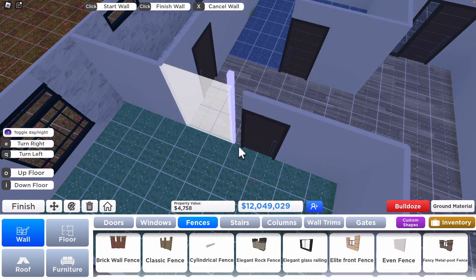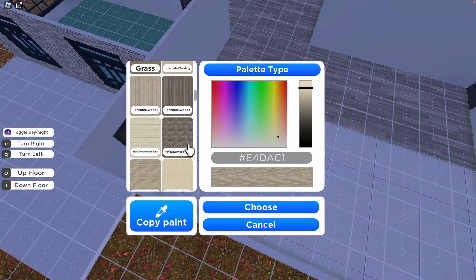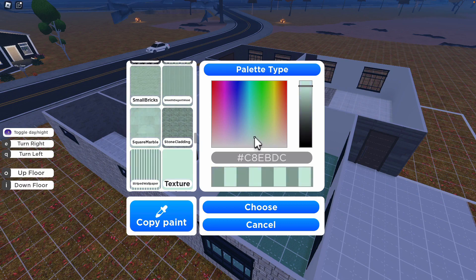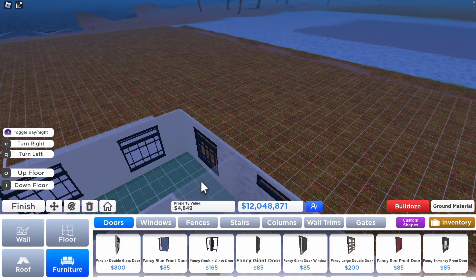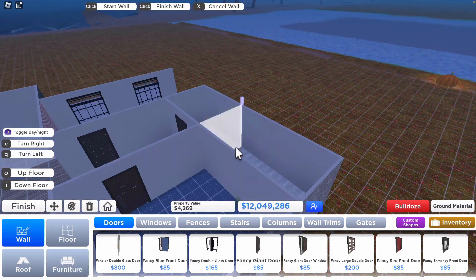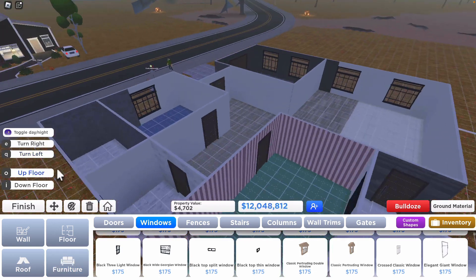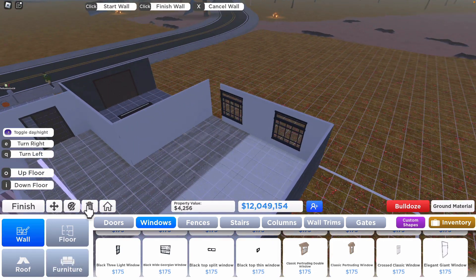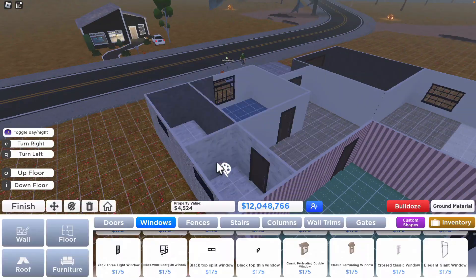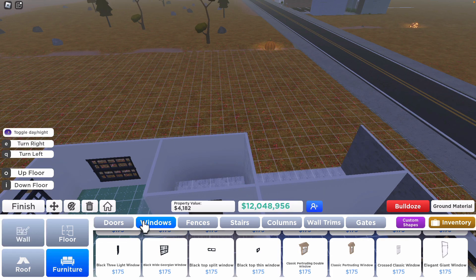I think it looks good, though I should have remembered to do sections separately. Overall I'm very happy with this build. What's cool is you can see other players doing stuff around you. I wish there was a way to disable teleport requests because you have to individually say no and they keep doing it. I also ended up making the garage slightly smaller so we can fit a nice TV area in.